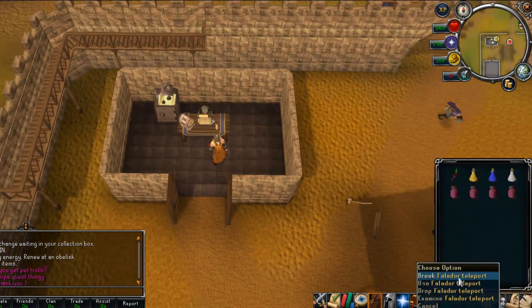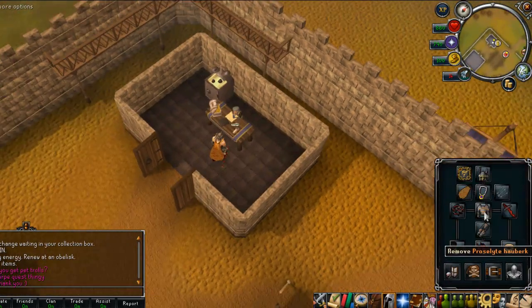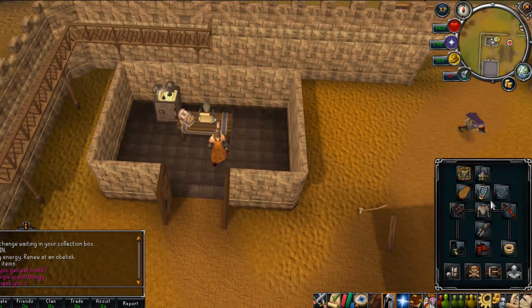Firstly, this is the Giant Mole, so you need to take a Super Set, a Special Weapon, Prayer Pots, a Lantern, a House Tab, and some Prayer Armor. For example, it would be Proselyte. A Whip is always good, or a Dragon Scimitar or similar.